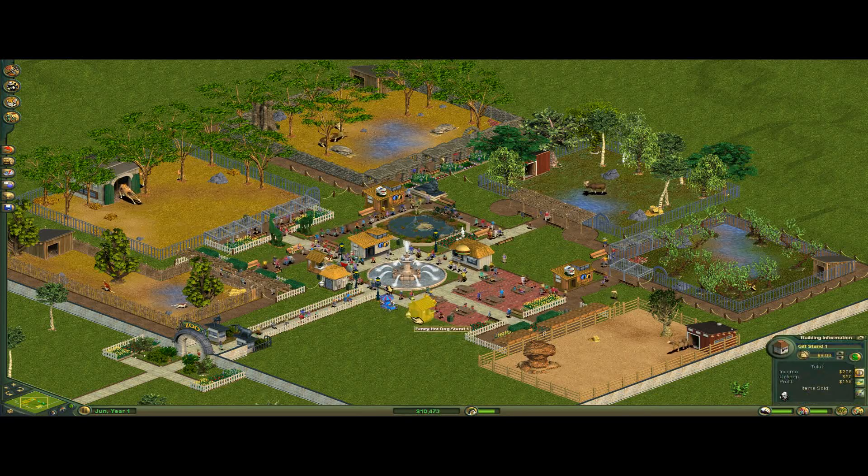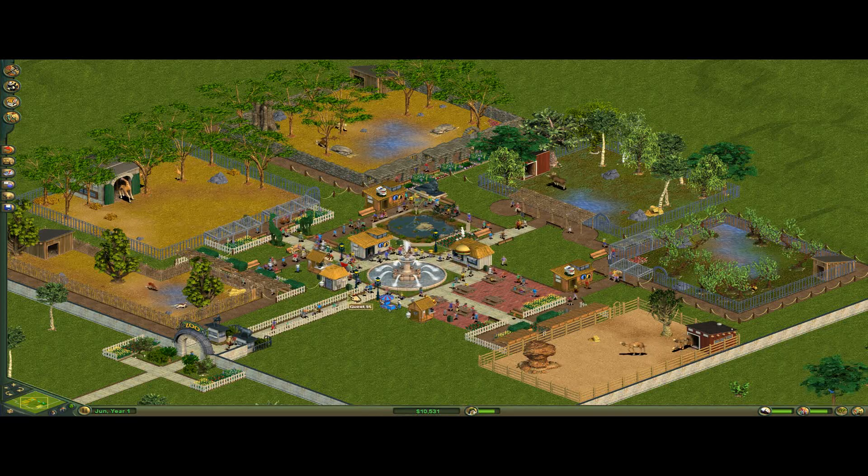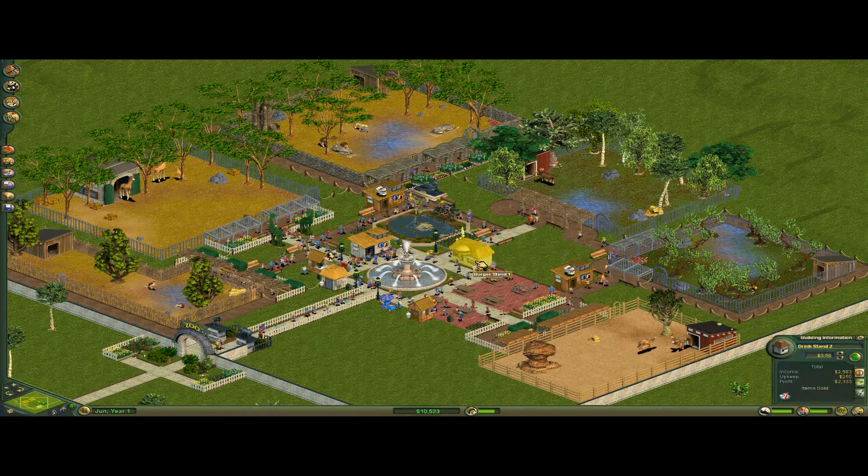Upkeep $50, the ice cream stand is up to $150. Definitely the drink stand and the burger stand are making the most of it.